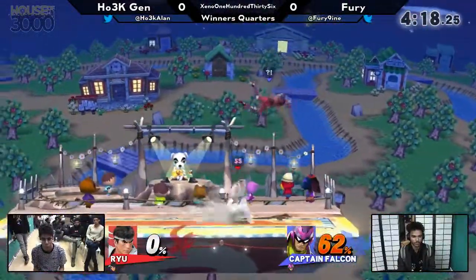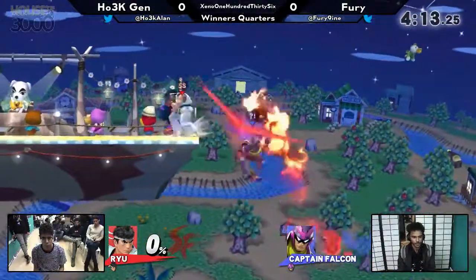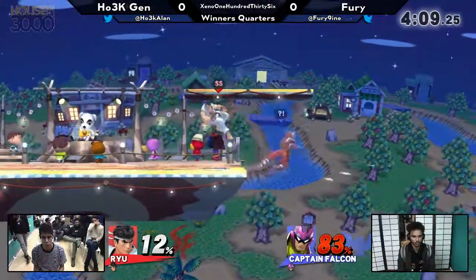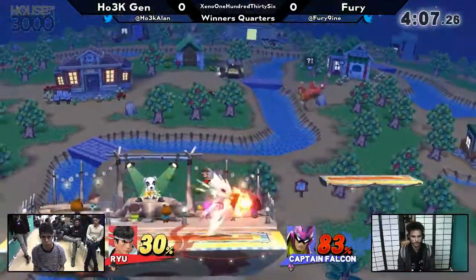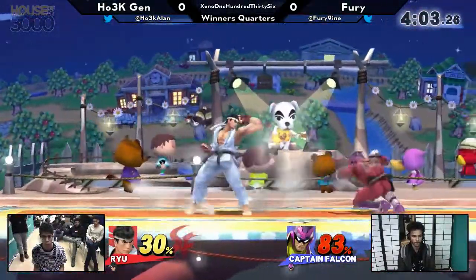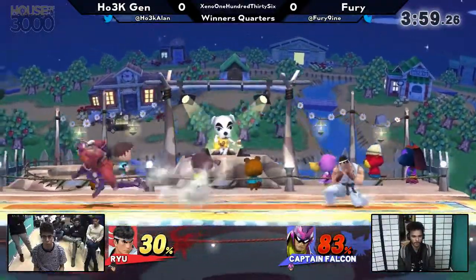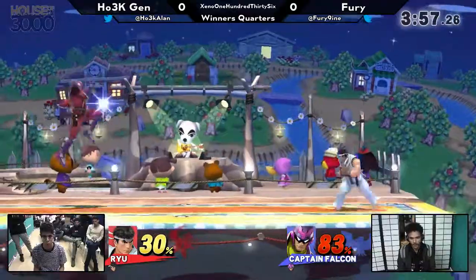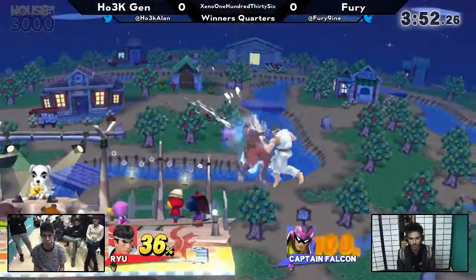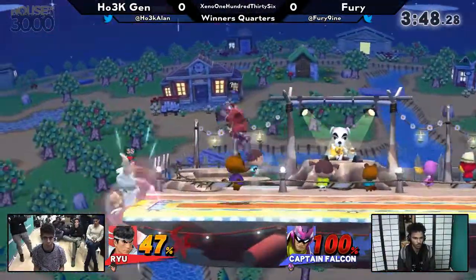He does not care about the fireball — he just punched him in the face. Fury's got 72 on this Falcon right now, and has to avoid confrontation here. The down tilt from on stage traded with Falcon's command grab, and that forced Gen off stage for a moment. We don't question the power of Ryu hitboxes.